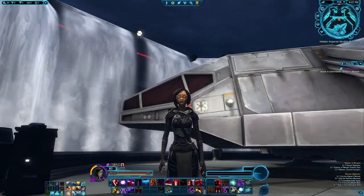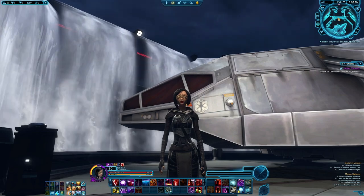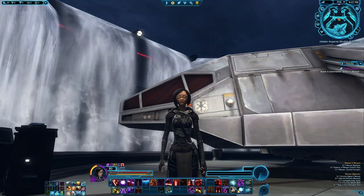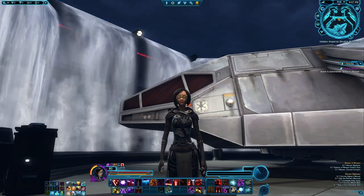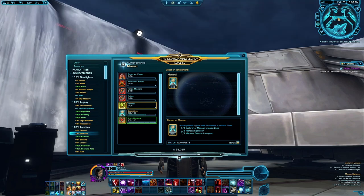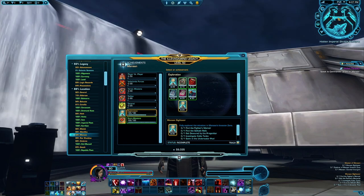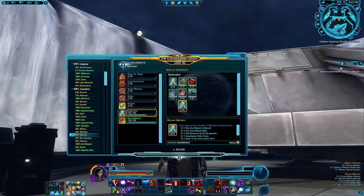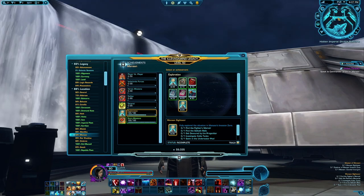Hey everyone! Star Wars The Old Republic has just released game update 7.1 'A Digging Deeper,' which has unlocked a new area of Manaan as a new daily area. In this new daily area there will be some new achievements — the overall Master of Manaan under your location list in your legacy, and under explorations there will be Manaan Sightseer. There are also two secret achievements you can't see, so we're gonna find them all, starting with Manaan Sightseer.